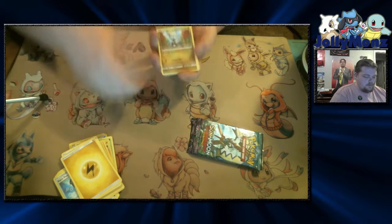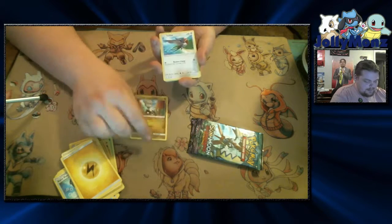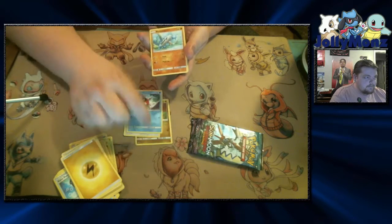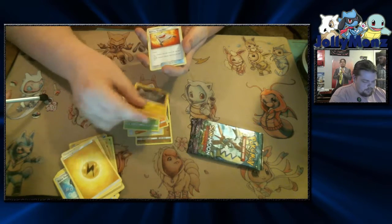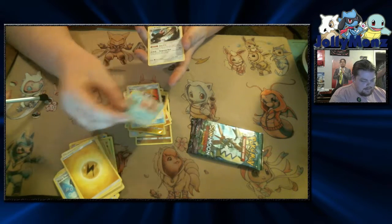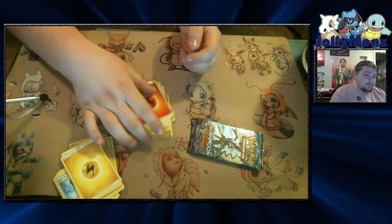Alright, pack four. We have a Jangmo-O. Whatever that is. Taylo. Carvanha. Barboach. Phantump. Reverse Hollow Geodude. Rescue Stretcher — is at least playable. Olamola. Whatever that is. Bewear. And another Rockwaza. I'm triggered right now.